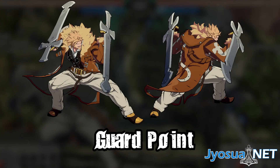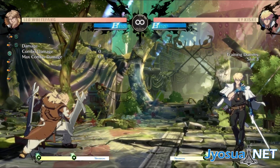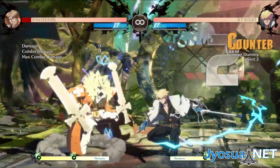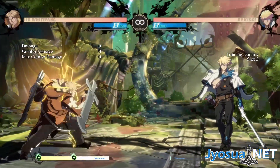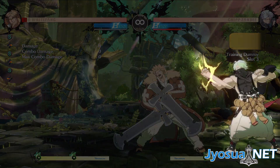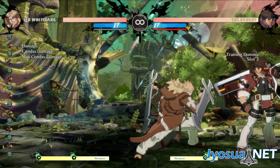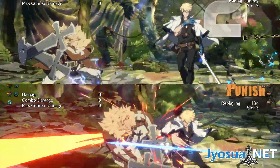Guard Point Stance. When doing Farslash or 5H, you can hold the button to enter guard point stance afterwards. Leo can slowly move while in this stance, but it's vulnerable to lows and throws. Leo also still takes chip damage while in this stance. When cancelling into stance from a blocked Farslash, Leo can technically be punished by a 3-frame or faster normal, but you'll be hard pressed to find one that can reach in most situations. So instead, the opponent has to call it out with a low or throw.